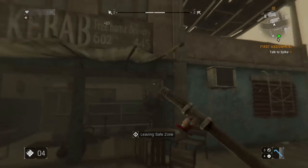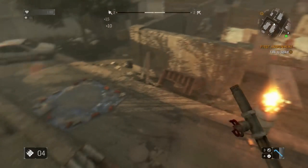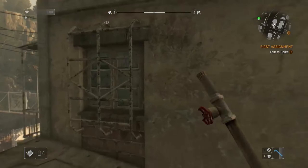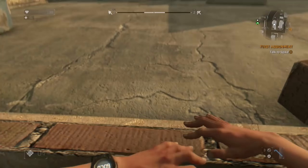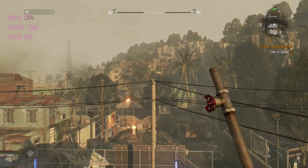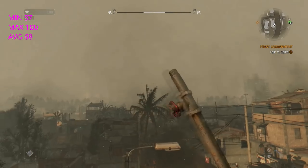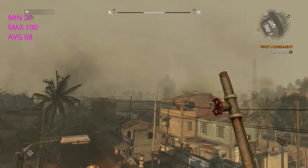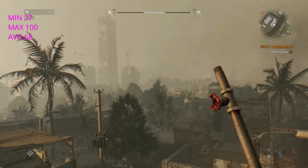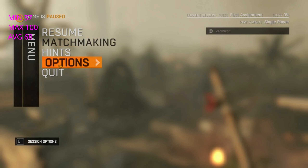DiRT Rally 2 is a game I haven't played for quite some time. When it first came out I was wowed by how good it looked, so I thought this may be the game to break my budget gaming system. I gave it a go and benchmarked it, and I was actually quite surprised by the results — it averaged out at 68 frames per second, which is really rather good. The minimums were 37, so there wasn't really any stuttering I could feel while playing, and it maxed out around 100 frames per second. Really rather impressive.